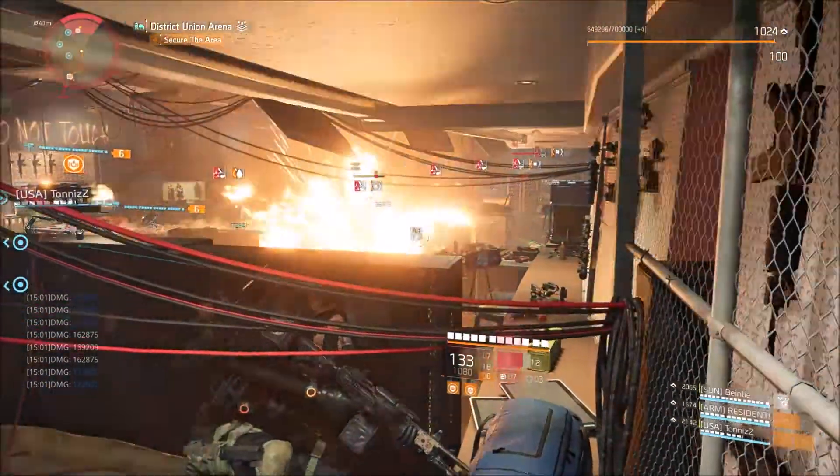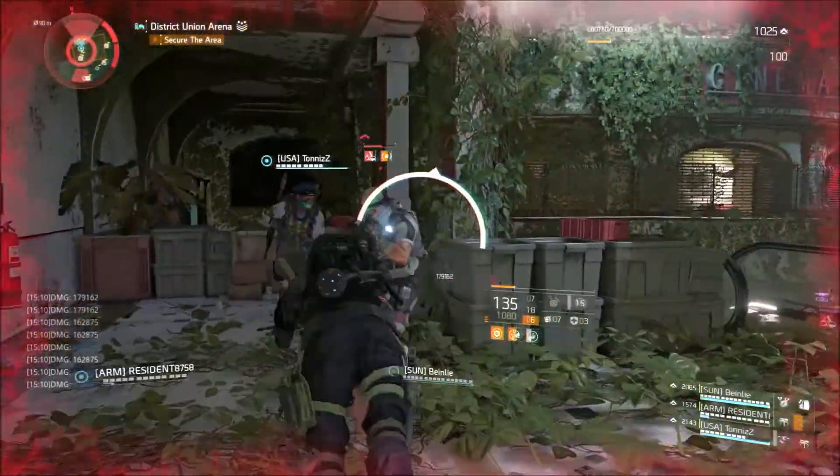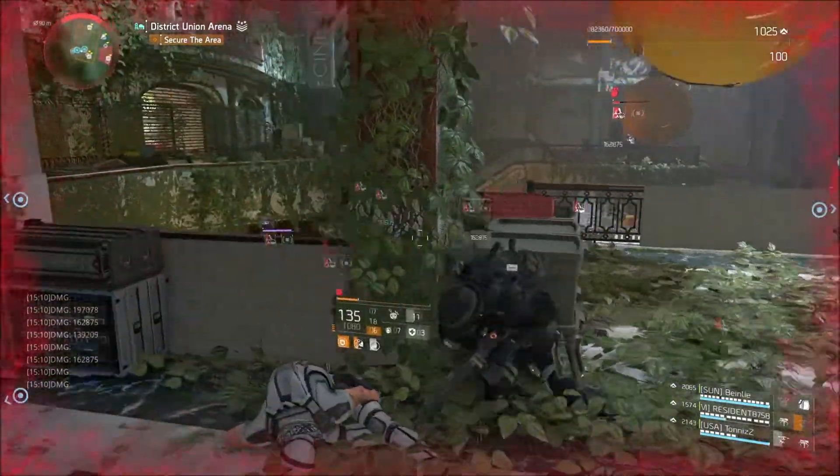The concept is pretty simple. We use the EMP Jammer, which has a massive AoE and also goes through walls, to apply the Vile debuff from the Vile Exotic Mask.